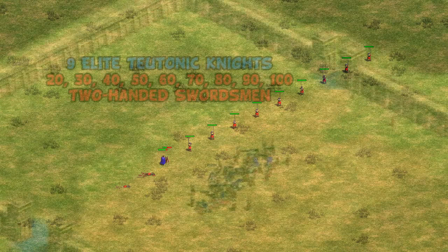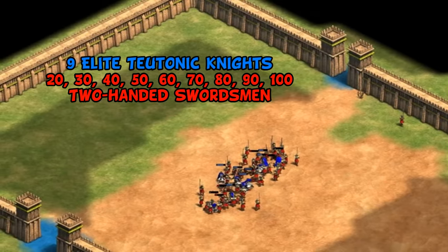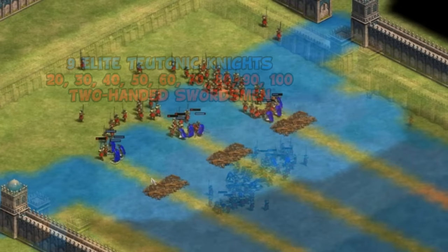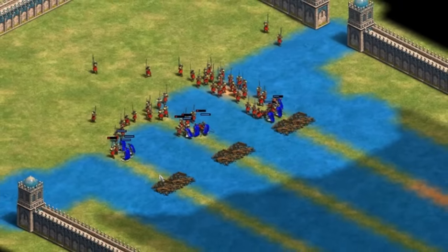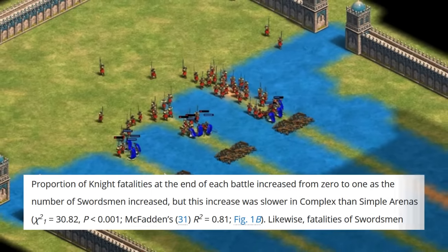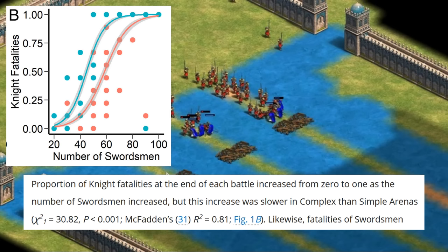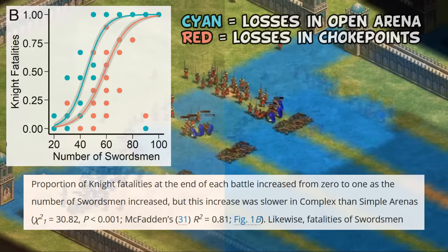At this point, they moved on to larger-scale simulations in two arenas. The first is what they called a simple or open battlefield, pitching nine elite Teutonic Knights against various-sized armies of two-handed swordsmen, then tracking casualties on both sides — not dissimilar to how I would run a test in my own videos. They then repeated the experiment with three narrow choke points of three Teutonic Knights each, and these photos you're seeing are directly from one of the authors who wrote a short article explaining what they did in less academic terms. The result was, as expected, Teutonic Knights did better in choke points. Here in figure 1b, we have the results of the nine Teutonic Knights fighting against increasing numbers of swordsmen. The cyan part shows the open battlefield setup and red is the choke point situation. The fact the red line is below the cyan one tells us the Teutonic Knights were taking fewer casualties in the choke point setup — just like the Spartans, high-quality low-number units do well in choke points.